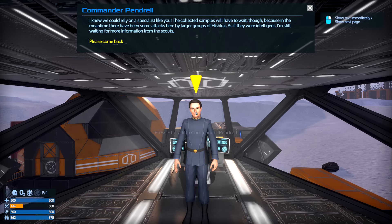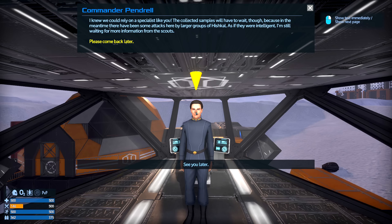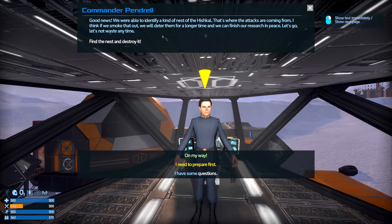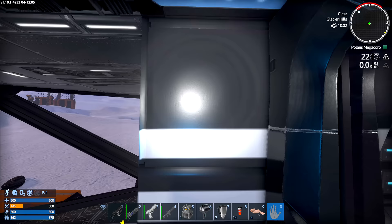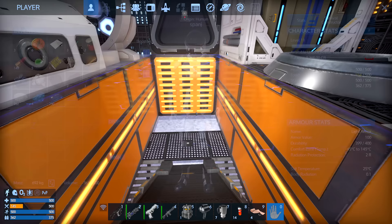Dr. Hendrill says: 'I knew I could rely on a specialist like you. The collected samples will have to wait though, because in the meantime there have been some attacks here by larger groups of scouts — as if they were intelligent. I'm still waiting for more information about the scouts. Please come back later.' Okay, it's later. 'Good news — we were able to identify a kind of nest. That's where the attacks are coming from. If we smoke that out, we will deter them for a longer time and can finish our research in peace. Find and destroy the nest.' I'm guessing the nest is that quarry — actually no, it ain't that quarry.